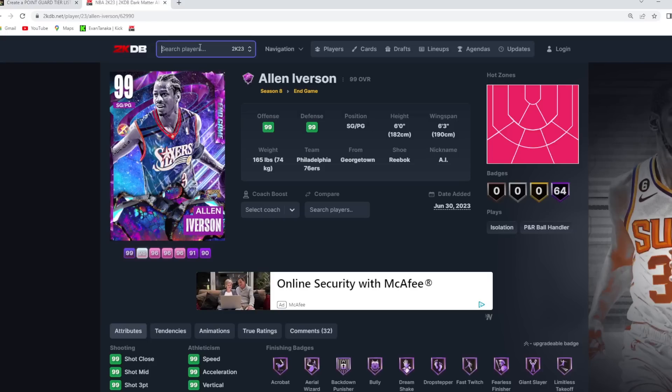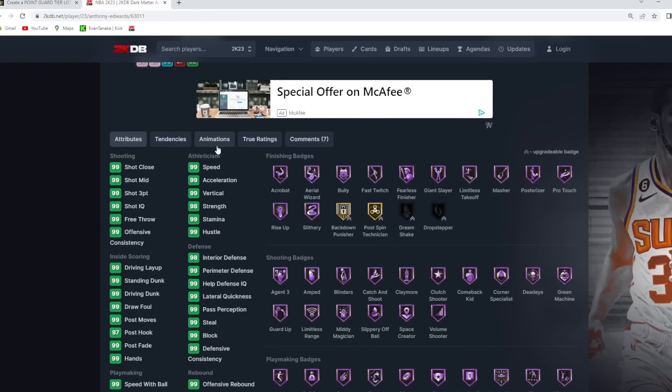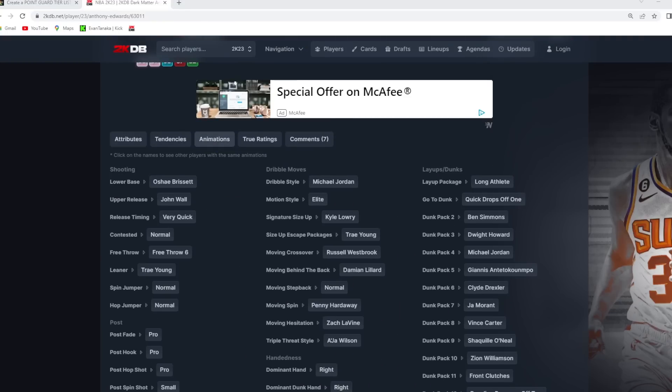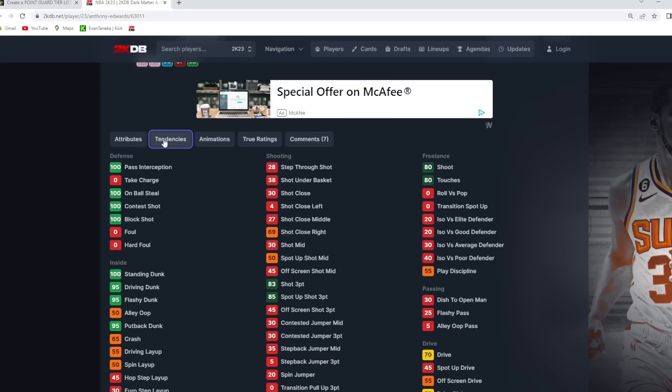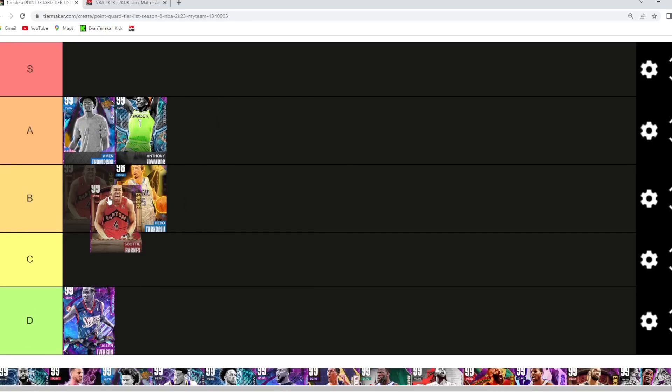Anthony Edwards is still a really good point guard in MyTeam. He came out around the same time as Luka Doncic and other cards, so not many people talked about him, but he's a solid 6'5 with a 6'9 wingspan. His jump shot with the O'Shea base and John Wall upper on very quick timing is great, and he's got great dribble sigs, crazy good dunk packages, and maxed out defensive tendencies. Scotty Barnes is a really tough one — high B or low A tier. Both Barnes and Edwards are very similar defensively, but I'm going Barnes in B tier for now. He's a great defender, 6'8 with a 7'2 wingspan and a great player model.